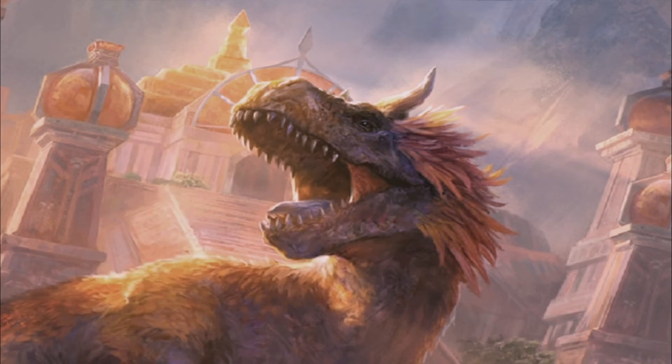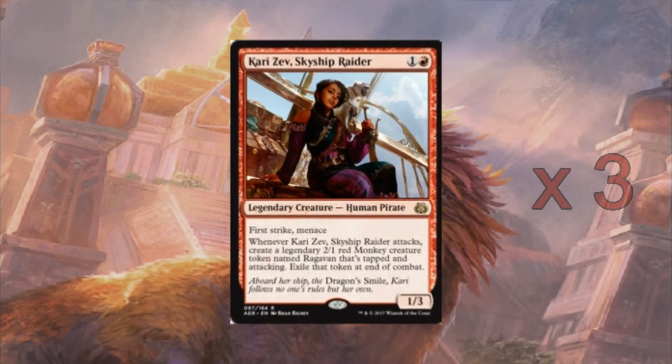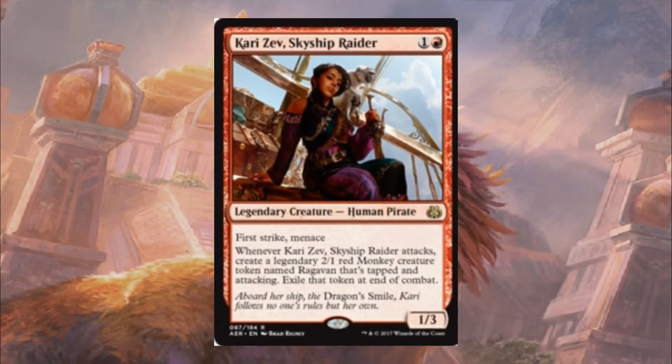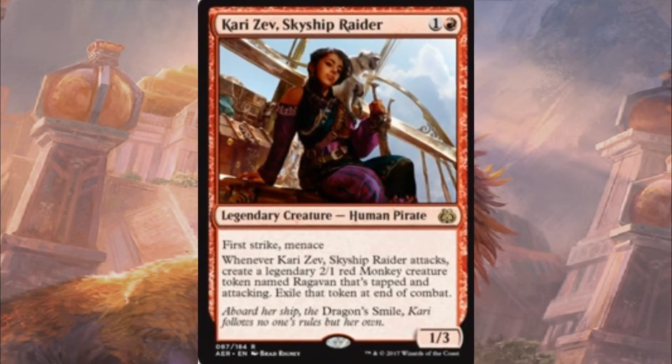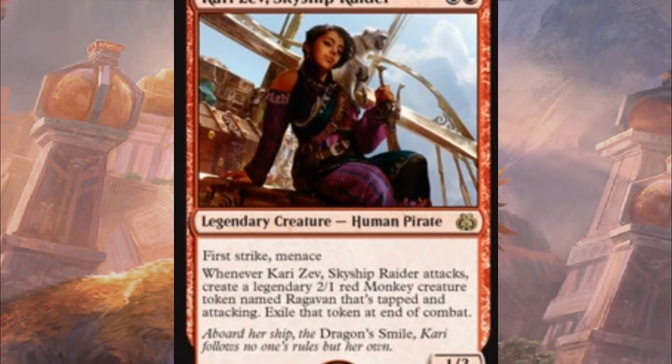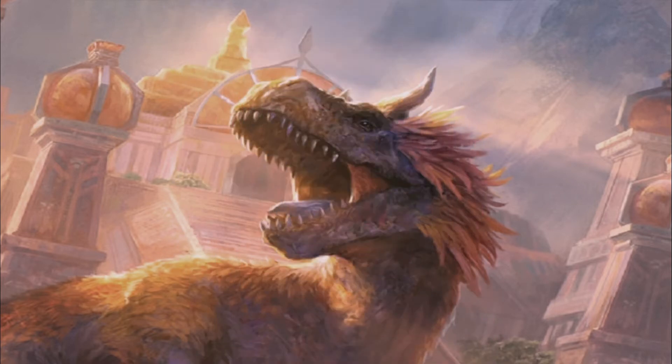Moving on into the 2-drop slot we have Karizev Skyship Raider. This is a pet card for me. I was running her in my Boros Human token generation deck — I loved her, she was really fun to play with. She's got First Strike, she's got Menace, and for 2 mana she's a 1/3 and she's also bringing a 2/1 to the table as well. So she is effectively bringing 3 power across 2 bodies, which is sweet. You're generally getting in with her most of the time.